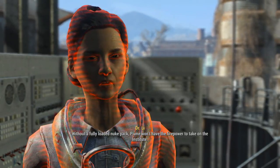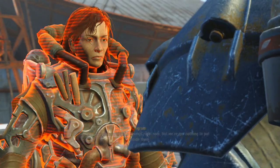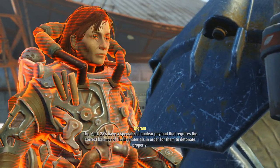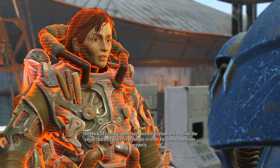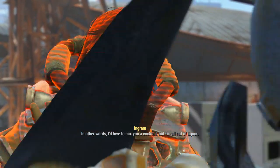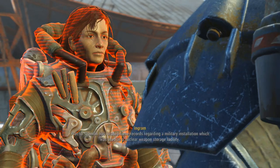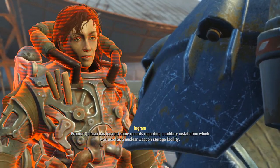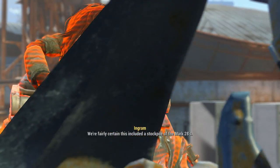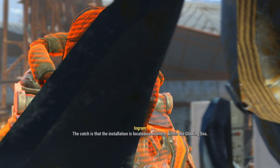I wish it was that simple. That is a Mark 28 nuclear bomb — the same type that were dropped from aircraft during the Great War. They're in the Glowing Sea. I know the exact location. Can I build the nukes like I built the actuators? I could build you a thousand casings right now, but we've got nothing to put inside them. The Mark 28 has a specialized nuclear payload that requires the correct balance of fissile materials in order to detonate properly.